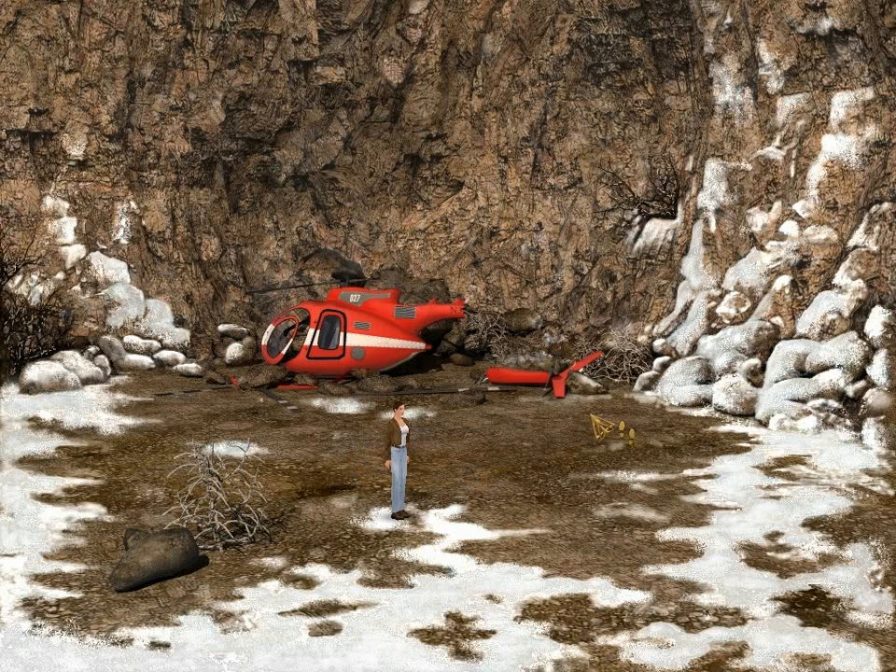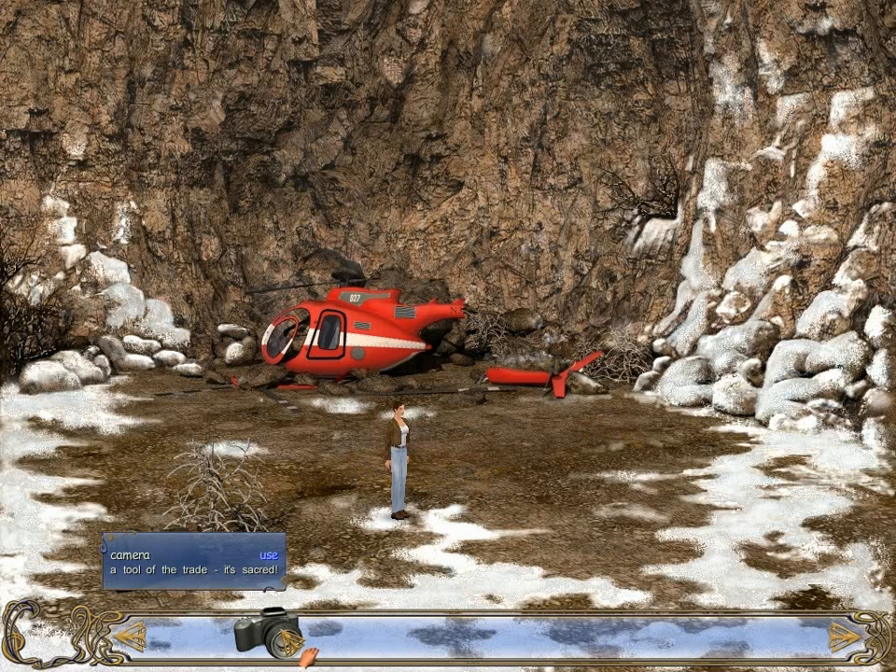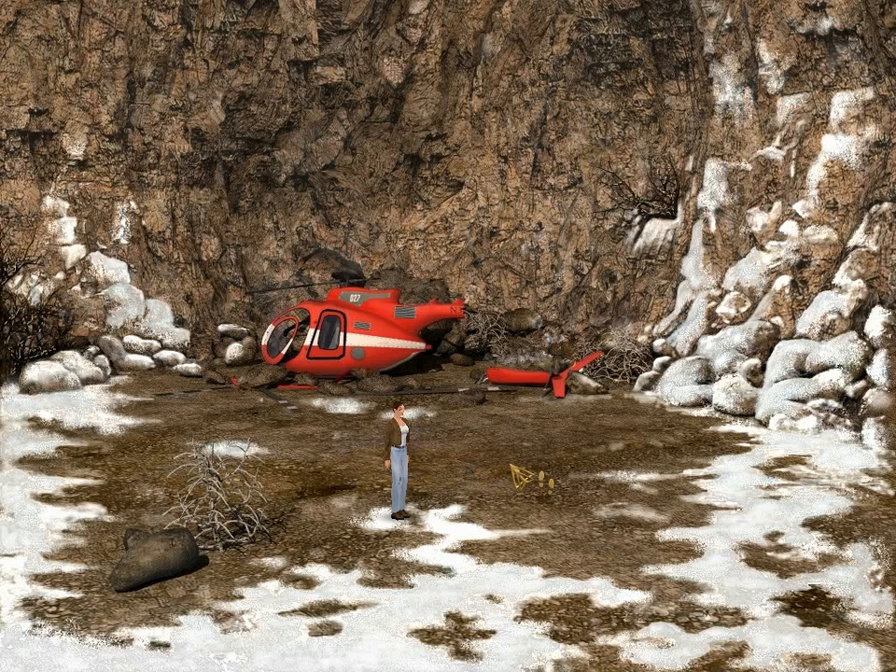The only item we have, by pressing the right mouse button, is our camera. We could use it — it is sacred and also looks very old. An interesting thing this game does have that a lot of point-and-click adventure games don't: if I left-click she will walk, but if I double left-click she briskly jogs! Which is awesome!